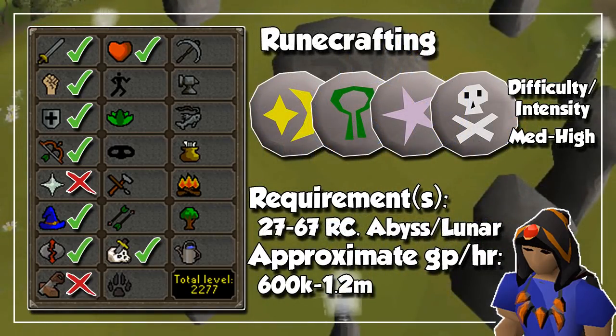Up next, we have everyone's favorite skill, which is Runecrafting. This one is really high up in the air because it depends on what rune you craft and how you get to the specific altar. But because pure essence is dirt cheap nowadays, whatever you craft will give you profit, except for mind runes at the time of recording this video. My recommended runes would be Cosmic, Nature, and Death runes through the Abyss, or even Astral runes when Astral Runecrafting.